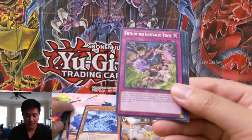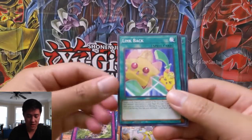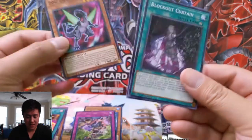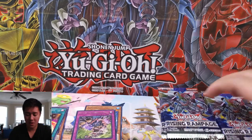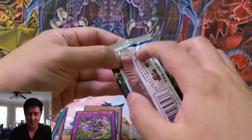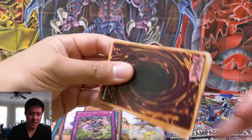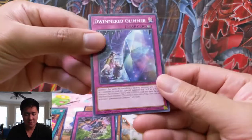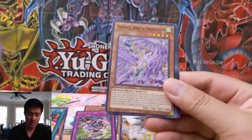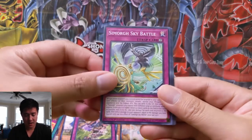And then Fist of the Unrivaled Tenyi — very healthy nick right there. That would be such a bittersweet nightmare, more on the nightmare side, if you pulled a prismatic and it had a huge gash like that on the card. If you're going to spend that much on a max rarity card, you definitely want it in mint condition. DW — that's a weird way to start a word. Bird of Protection, Sky Battle.